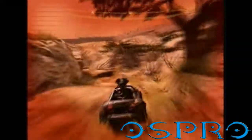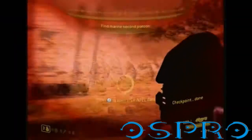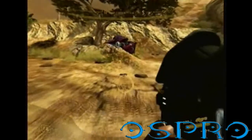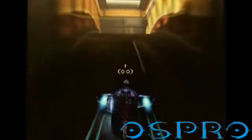Now there will be two wraiths, a ghost and a chopper down here so try and avoid them. I got lucky this time because it took me a few attempts to get past, but once you're here you get a checkpoint. There's health on the left and none of those other enemies followed me down here. Get in this ghost because the warthog does not cut it for this next part.